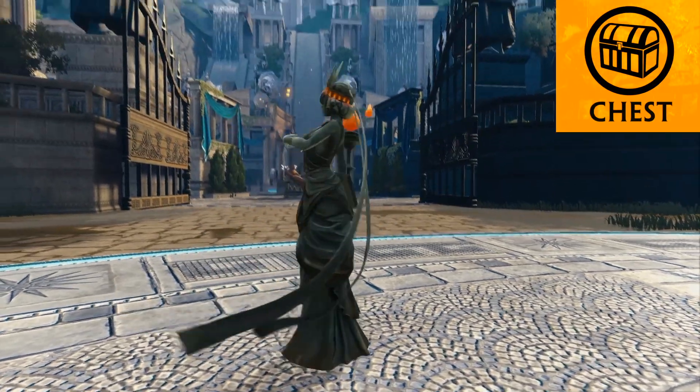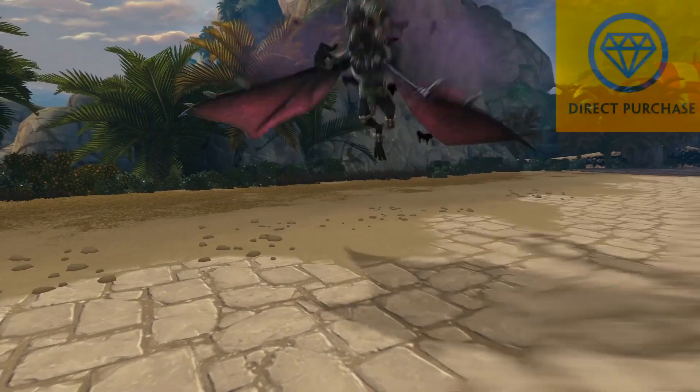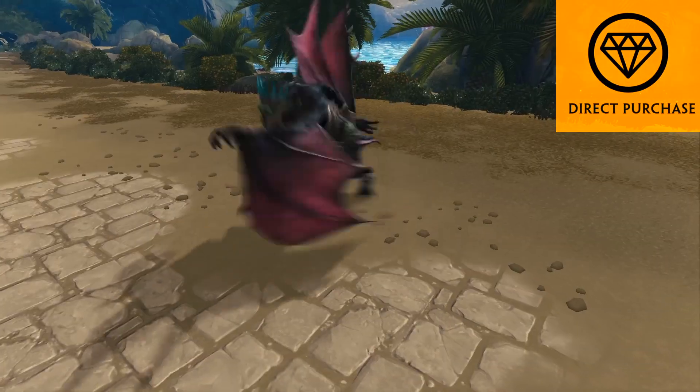Let Freedom Ring with Lady Liberty Nox. This July 4th-inspired skin comes complete with firework effects. The Deadly God of Bats receives a colorful new Tier 2 with Jababa's Shadow.